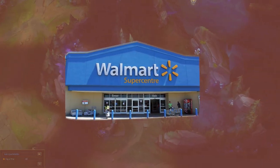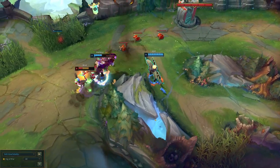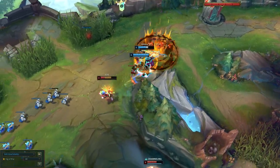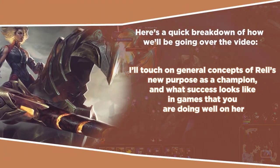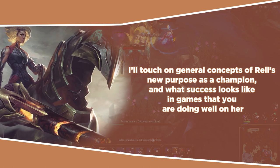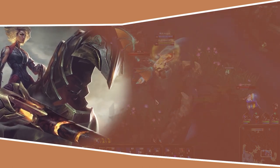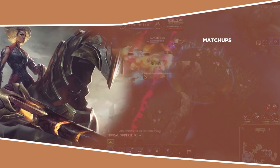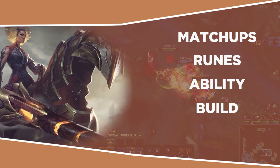I would liken it to a Walmart version of Jungle Lilia, where she gets really nice buffs to her clear speed as she itemizes, and gets the tempo fairly hard to compensate for a weaker early game. Here's a quick breakdown of how we'll be going over the video: I'll touch on general concepts and Rell's new purpose as a champion, then discuss different components of her kit and how to optimize each one — including matchups, rune optimizations, ability maxing, your build, and how to play off each phase of the game.